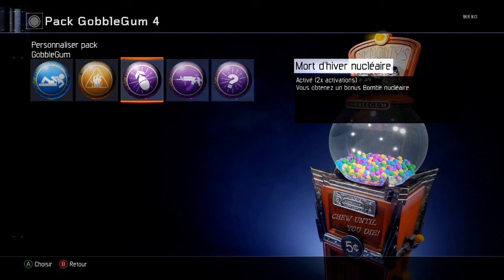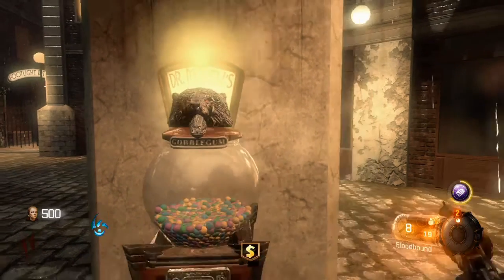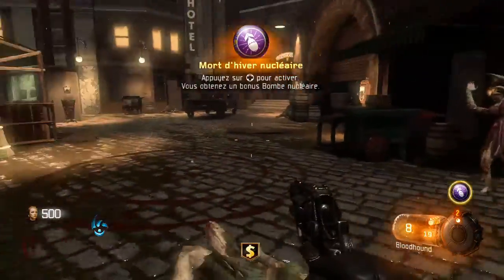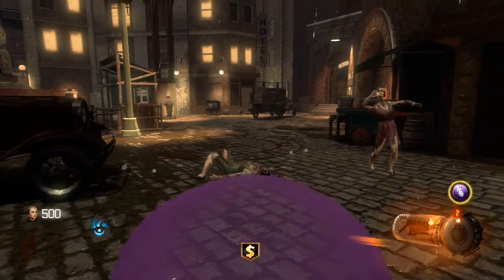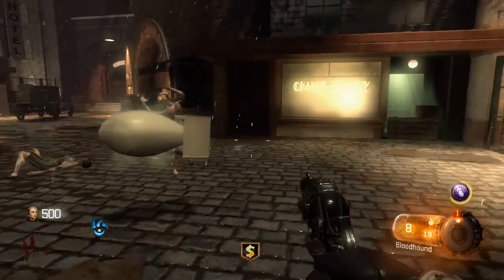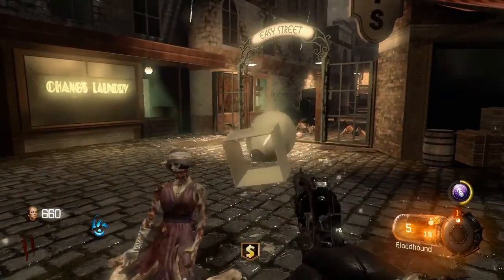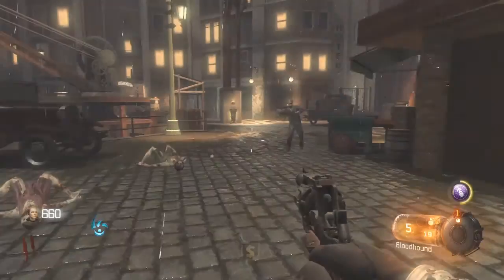Activable, deux activations disponibles. Vous obtenez un bonus bombe nucléaire. La malédiction — mort d'hiver. Ça met tout simplement une bombe nucléaire. C'est de la merde bombe nucléaire.